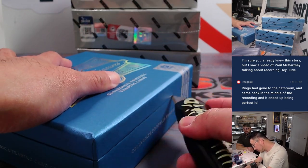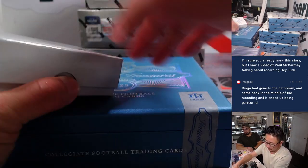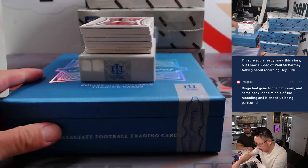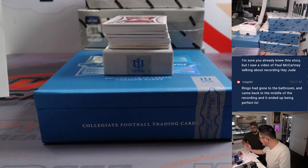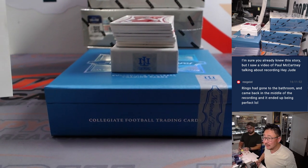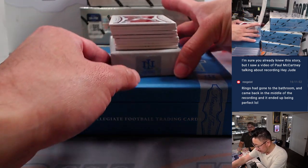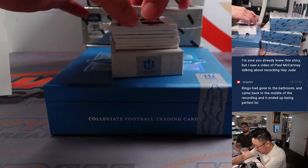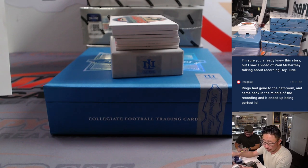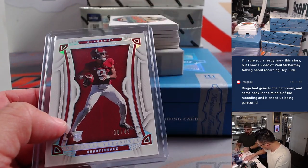Alright, I hope everybody gets something that they like. We're going to use this blank card to hide the hits a little bit. We're going to lead off with Bryce Young, 30 out of 49 — he's going to have a new coach next year. This is going to go to the Carolina Panthers. That is a number block team, so that'll go to Carolina 0, and that's going to be for Chris.